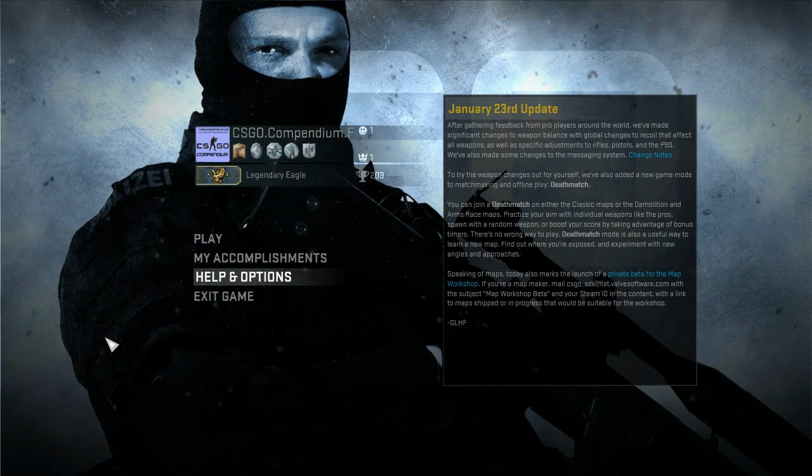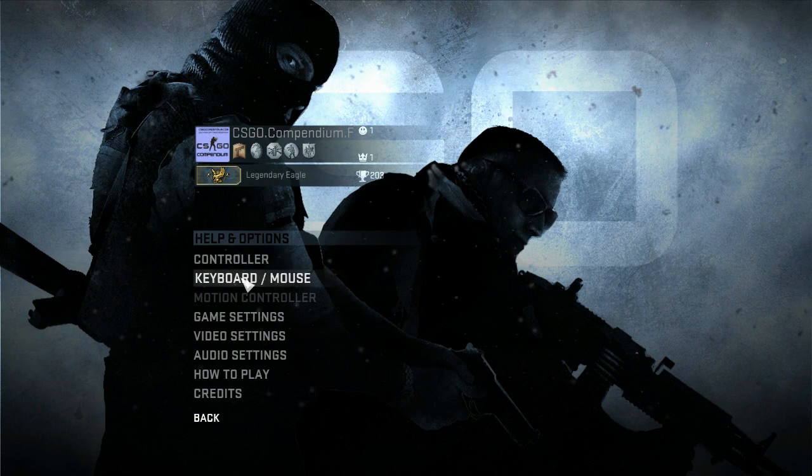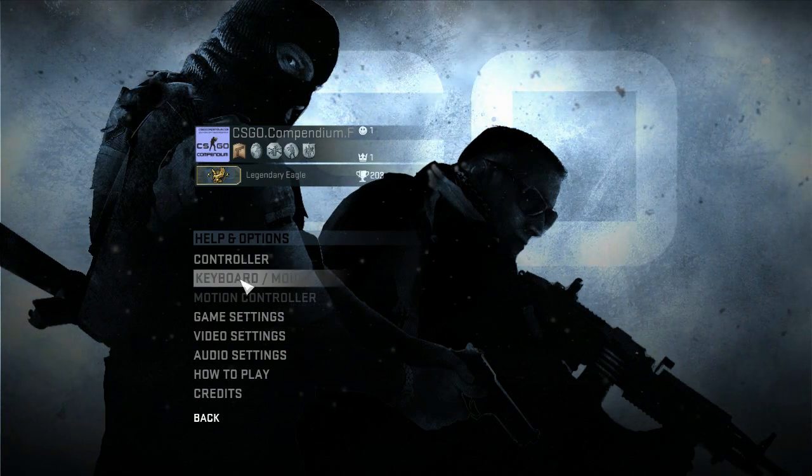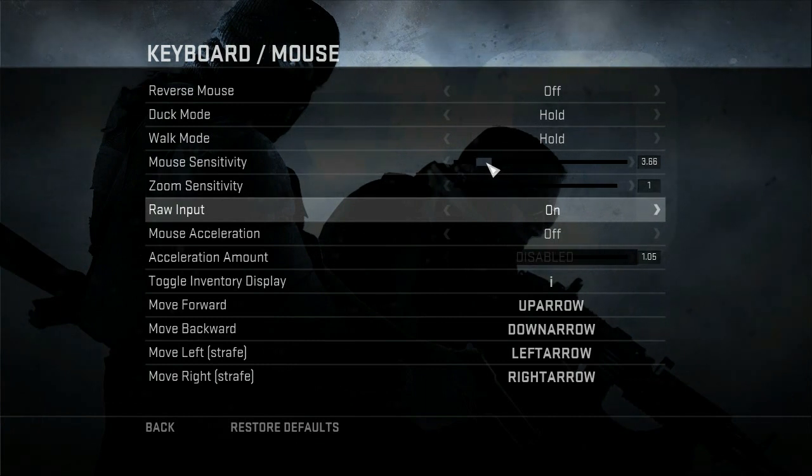Next up is your in-game settings. You can access the mouse settings via help and options, then keyboard and mouse. Pros are using a sensitivity that's between 2 and 5. You also have to disable mouse acceleration.